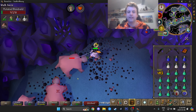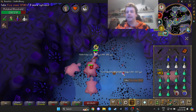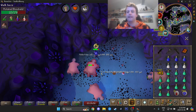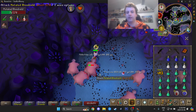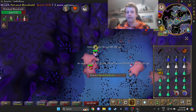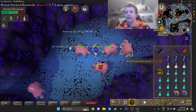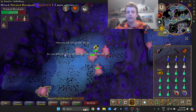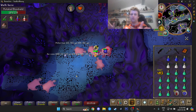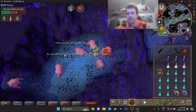That's how you do the Bloodveld task. Last thing to mention: if the superior variant spawns, do not panic — it is one of the easiest superiors in the game. It's literally just a regular bloodveld with no special mechanics at all, so just left-click it as normal and it will die. Thanks so much for watching. Once you have the room to yourself, just walk around, collect them all, and you can walk away from your computer — your character will automatically attack them. See you next time.